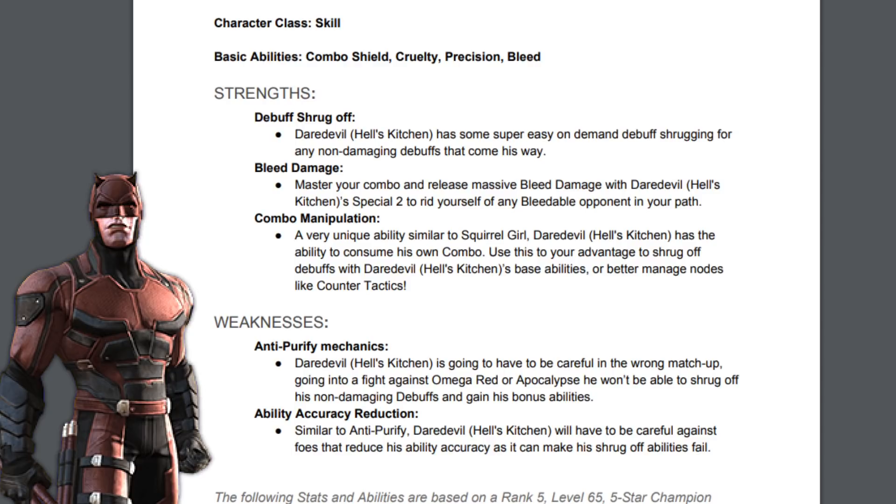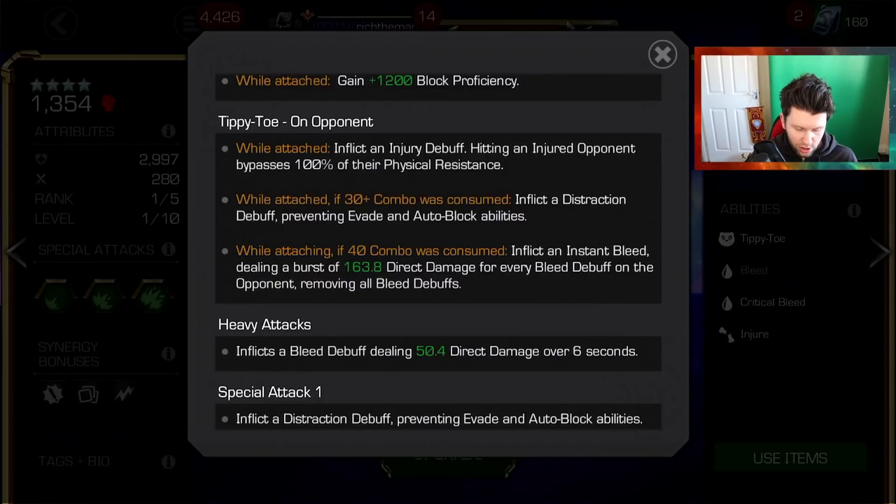Combo manipulation is a very unique ability — similar to Squirrel Girl, Daredevil Hell's Kitchen has the ability to consume his own combo. Use this to shrug off debuffs or better manage nodes like Counter Tactics. If you're looking for comparisons, you can look to Squirrel Girl and how combos factor in for more damage, or other combo-building champions like Agon and Starnold.